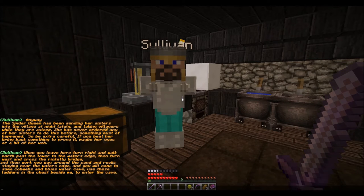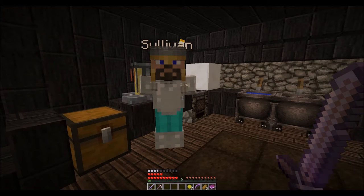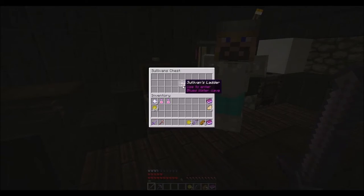If you beat her, bring back something to prove it — maybe her eyes or a bit of her web. When you leave here, turn right, walk north past the tower and the water's edge, then turn west across the rickety bridge. Walk your way around the sand and rocks, staying near the water's edge. You will come to some cobwebs and blue water caves. Enter the cave. Okay, we're getting ladders. Thank you.